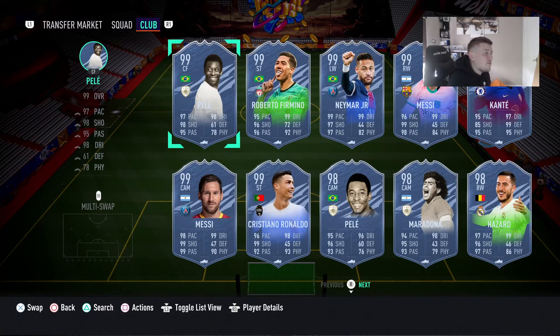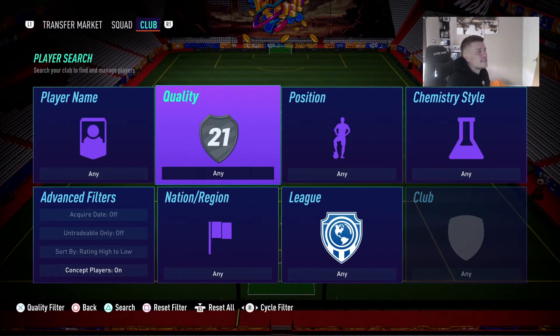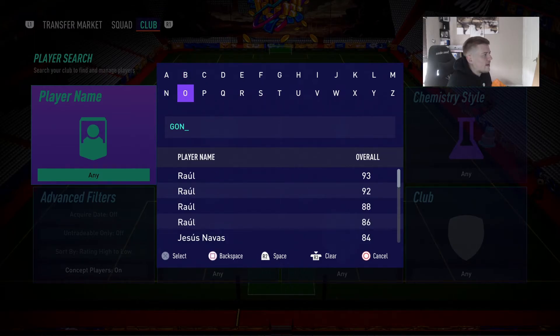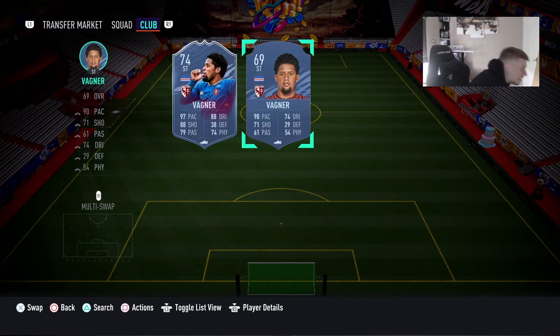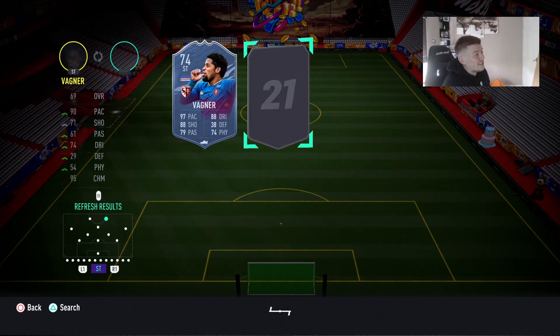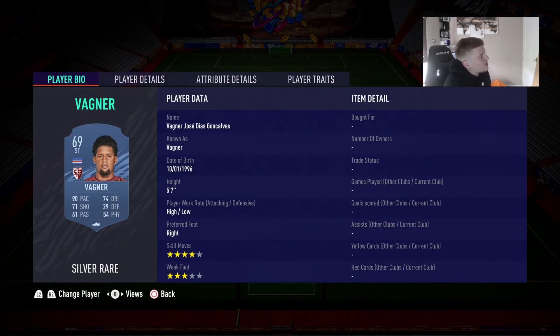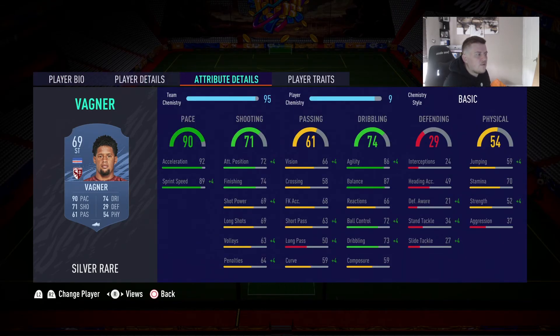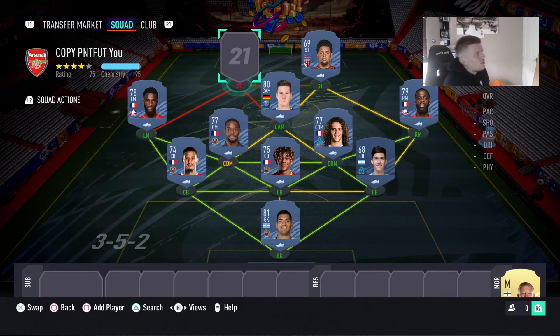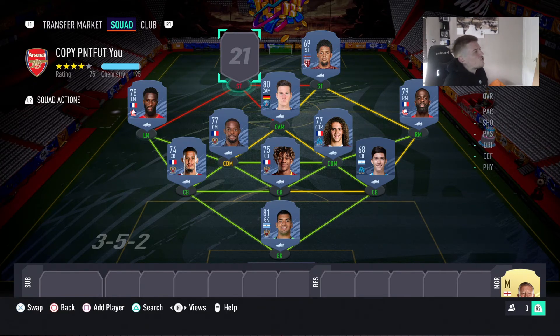For the two strikers — the first choice was Keita Baldé but he's transferred to an Italian team so we need two new players. The first is a silver player — Gonçalves, also known as Wagner — with 90 pace. Being a silver he might be a bit expensive but you never know. Four star skill moves and three star weak foot, a really good card.